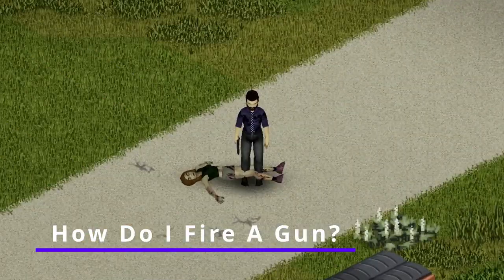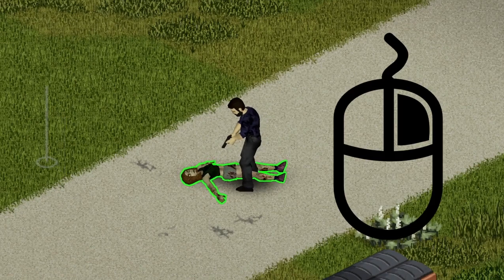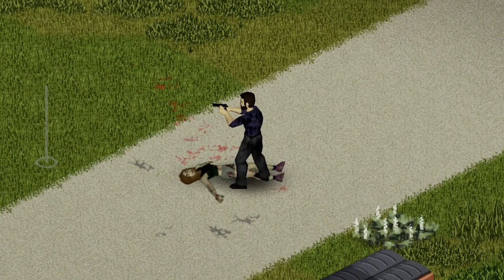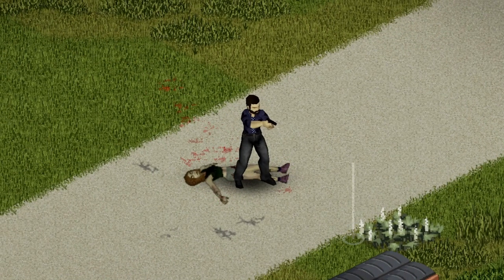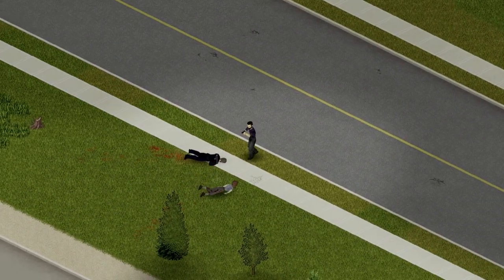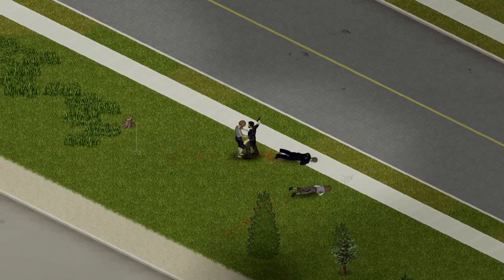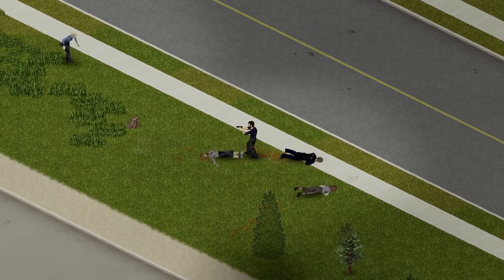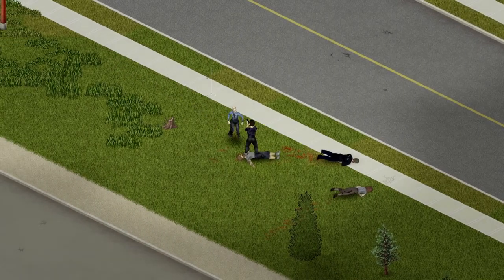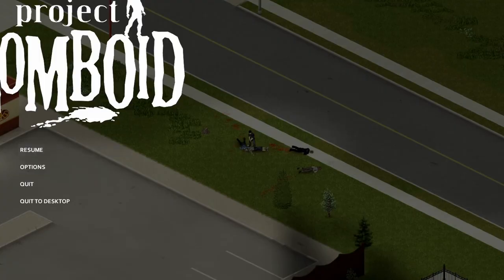How do I fire a gun? Once you have your gun equipped, you need to aim by holding right mouse, and then you can fire by pressing left mouse. You should see coloured outlines appear around zombies as you aim at them, provided you're within the maximum range of your weapon. If you're not seeing these outlines, you can turn them on by pressing Escape, going to Options, then in the Display tab there is a Cursor section which has an option called Aim Outline. You want this set to any weapon or ranged weapon.